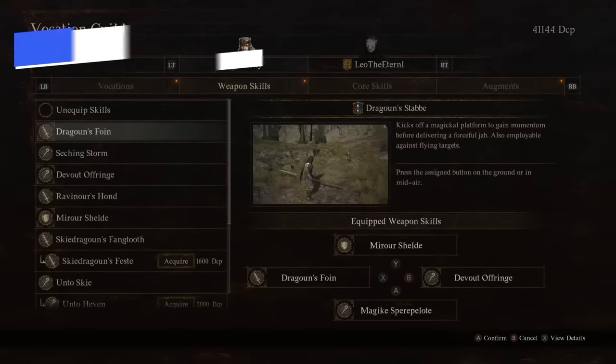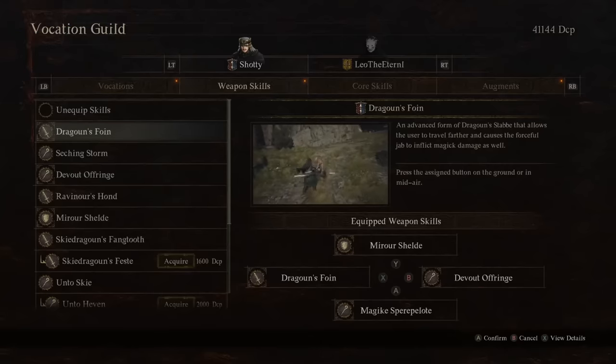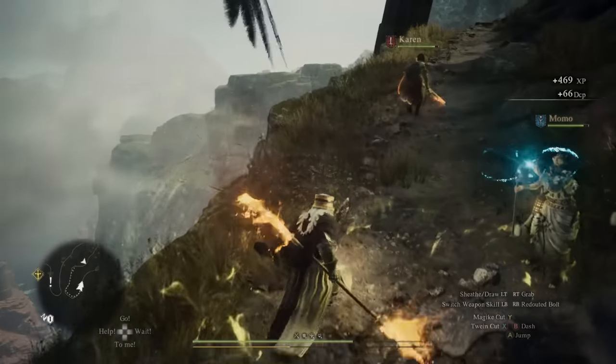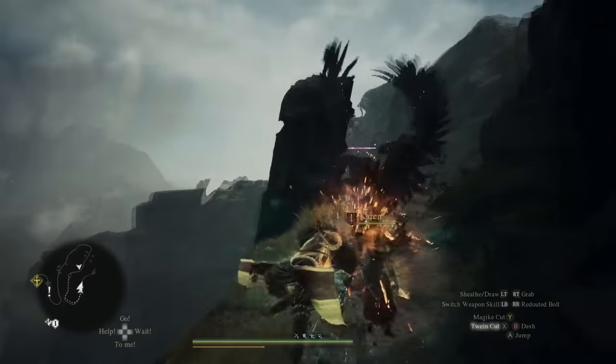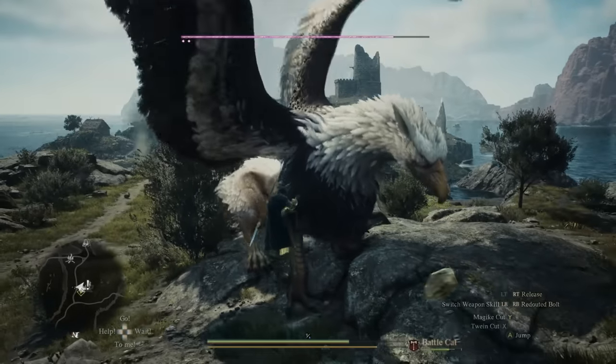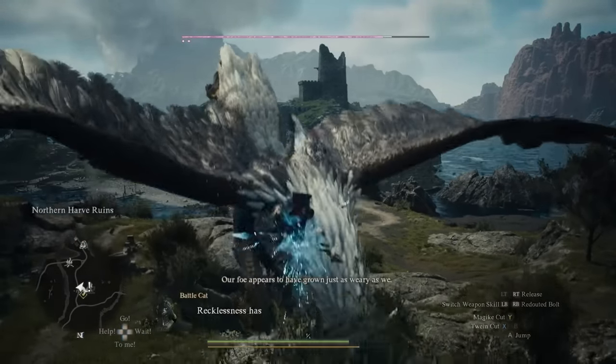Speaking of skills, there are definitely a few good options. The first is Dragoon's Foyne, which is primarily a gap closer. You'll use it to get in close to enemies, and it can also be used vertically against flying or larger enemies to deal damage and close distance that way. You can even use it to climb on top of enemies. It's a great gap closer and damage dealer.